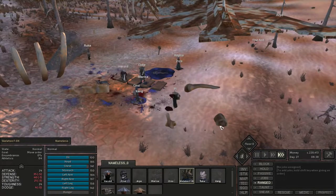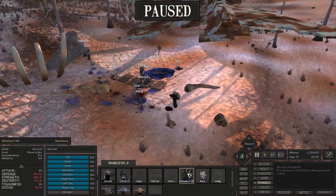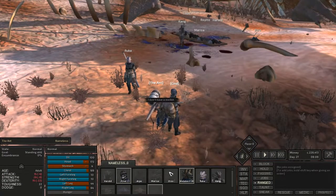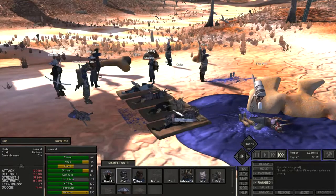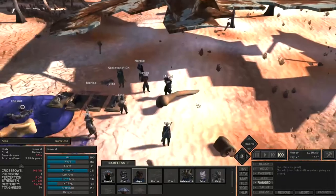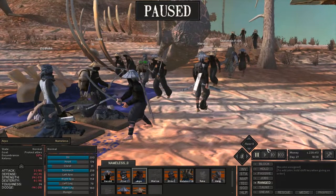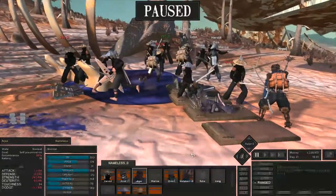Luckily everybody was at least bandaged, so when they woke up in the morning nobody was dying or in critical. Skeleton Fox got back and repaired all the skeletons in my party as well as all the robotic limbs. Then while waiting for the others to heal up, we had yet another attack from the black ninjas - they were still lingering around the area and caught wind of us again.